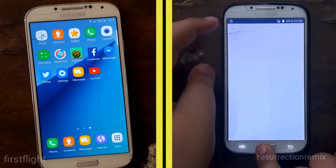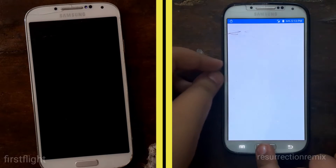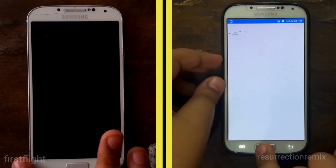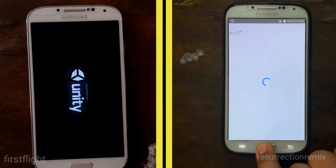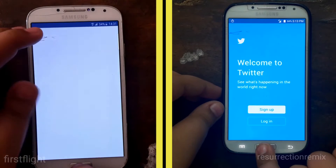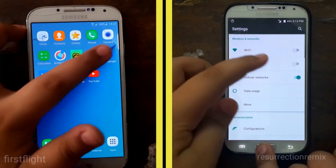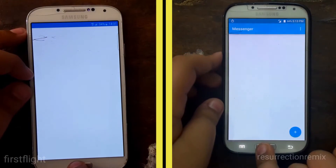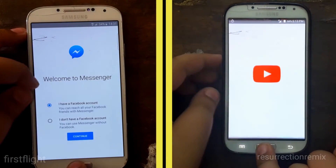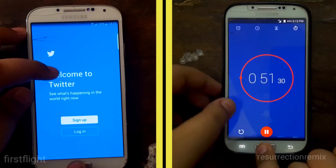The First-Right ROM gets stuck at Tiger Ball while the Resurrection Remix moves ahead quickly to Facebook Messenger in the social media apps opening test. As you can see, it opens Messenger with ease — it's just an app opening test, not an internet test. It opens Twitter, it opens Settings, it opens Messenger, and now it opens YouTube with ease, finishing the first lap.